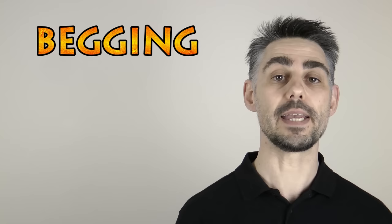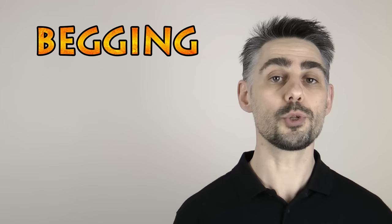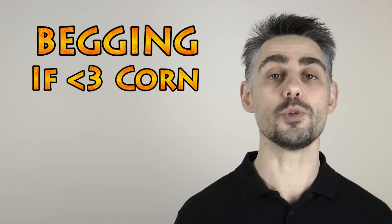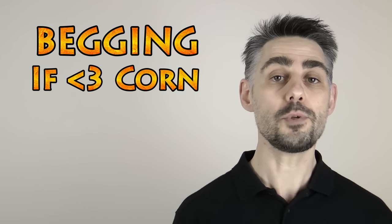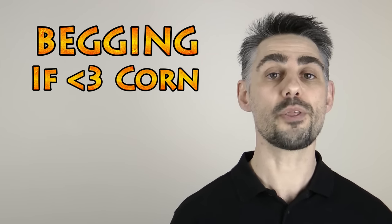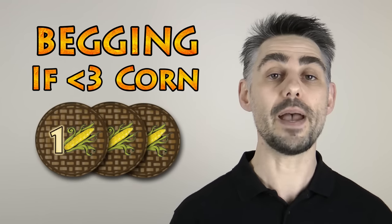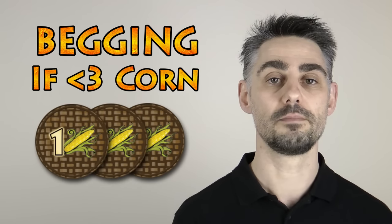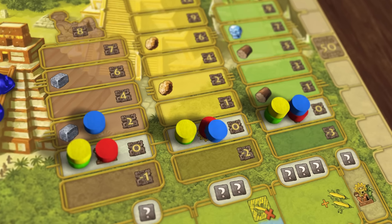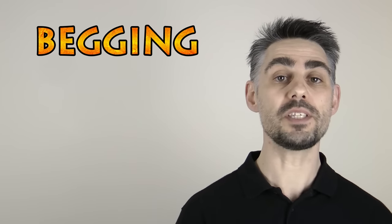At this point I will mention the begging rule, because it normally applies when you're about to place workers. If you start your turn with less than 3 corn you can beg, and this gives you additional corn for you to use on your turn. The amount of corn you get depends on how many corn you currently have. Basically, you bring your total back up to 3 corn. So if you beg when you have 2 corn you only gain 1, but if you beg when you have no corn you will gain 3 corn. Begging angers the gods, and you must choose one of your markers on one of the temples and move it down one space. After begging you continue with the rest of your turn as normal.